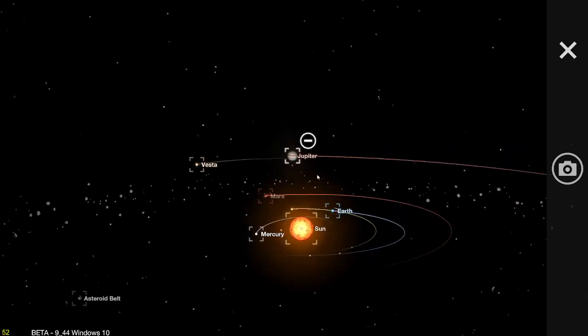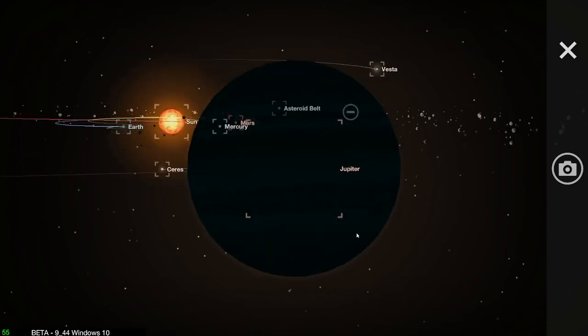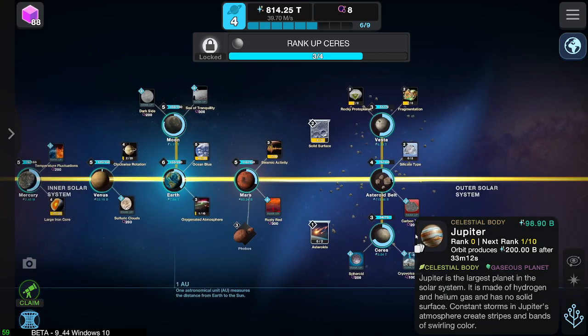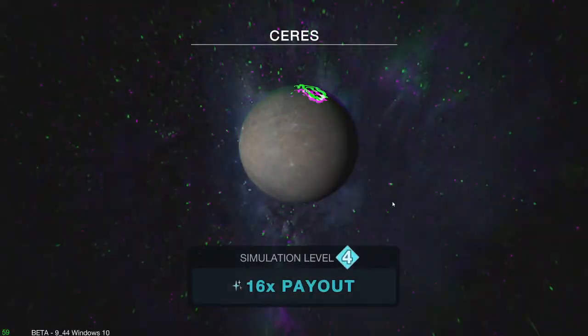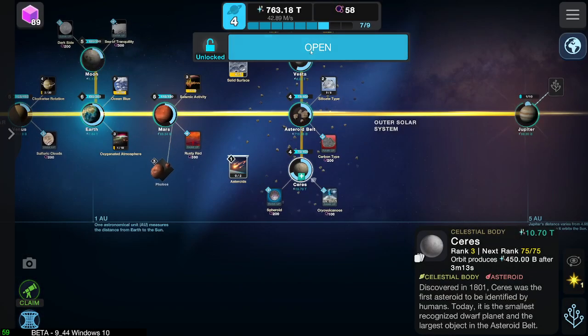Yeah, in the last episode we got this big boy over here, Jupiter, in all of its big glory — it's absolutely huge, as everyone knows. So we can now get this stuff because I can afford it now. There we go, 16 times payout. Nice. And the Constellation Fragment as well.